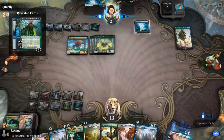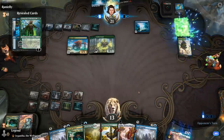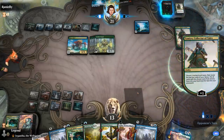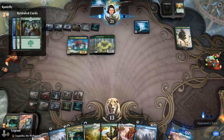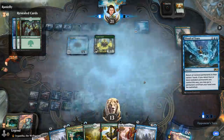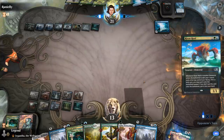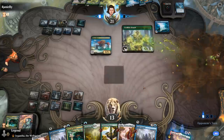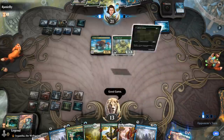Jace, Wielder of Mysteries is their win condition. This is going to take a while to actually kill us, so we could sit through it hoping the opponent makes a mistake somewhere — which can happen. They have to make sure they don't put the wrong card in play when they cast Flood of Tears. But it looks like our opponent knows what they're doing. I think that's gonna be it for me — onto the next one.